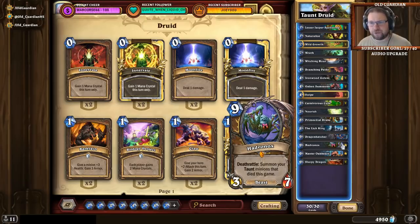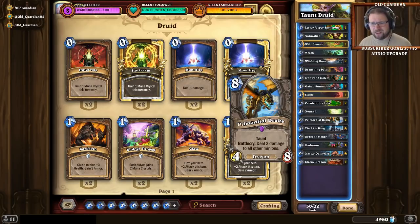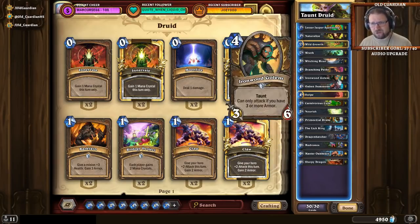Another key card, in addition to Hadronox, is the Lich King. Because sometimes you end up in a position where you can create a bunch of taunts, but those taunts might not be influential enough to win the game. But the Lich King — if you can get the Lich King to die and summon more Lich Kings, sometimes even a couple at once, then you have immensely powerful minions on the board. Lich King has 8 attack, whereas all the other taunt minions have either 4 or 3 attack, so they are not nearly as intimidating.